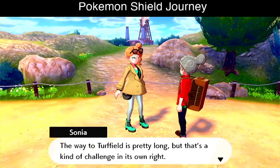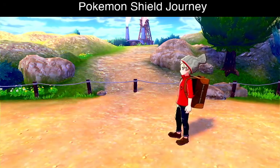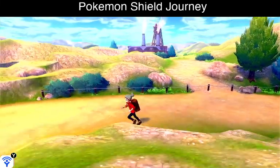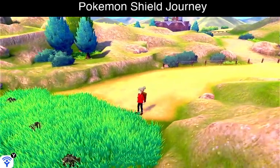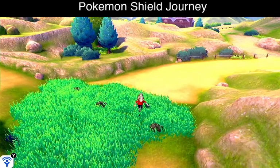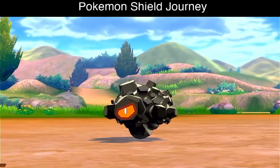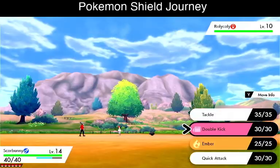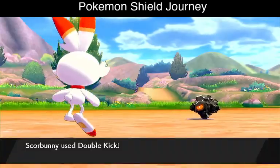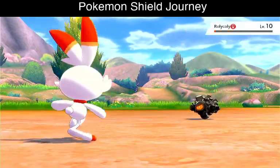We can escape any cave or dungeon with the Escape Rope. Now we're continuing our journey. There's a shiny something - we got a Revive and some rocks. I'm going to try to catch one of these rock guys. I'm pretty sure Double Kick is super effective. Double Kick is going to make it faint, but at least we're getting XP.